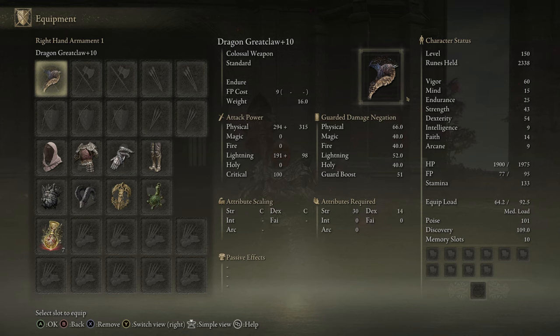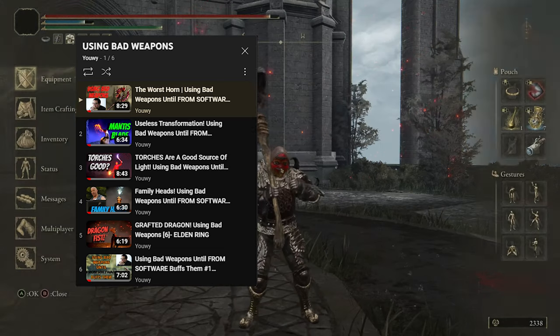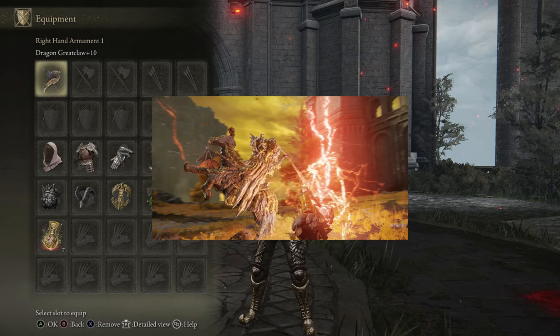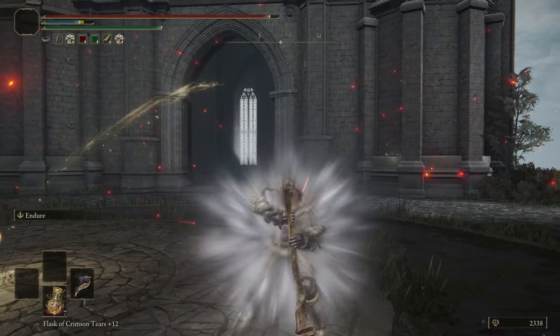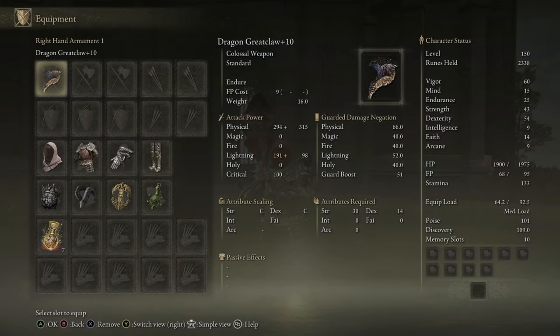But this thing is so bad — it definitely deserves to be at least top 3 worst weapons in the entire game. Unfortunately, we didn't actually add it to the list, so instead we're actually going to talk about it in our different series, using bad weapons until they actually get buffed. This thing is a colossal weapon, directly off the Draconic Tree Sentinel, which is a boss that gets a bunch of really cool lightning attacks. But for whatever reason, this thing cannot be buffed nor infused, and its Ash of War is Endure.